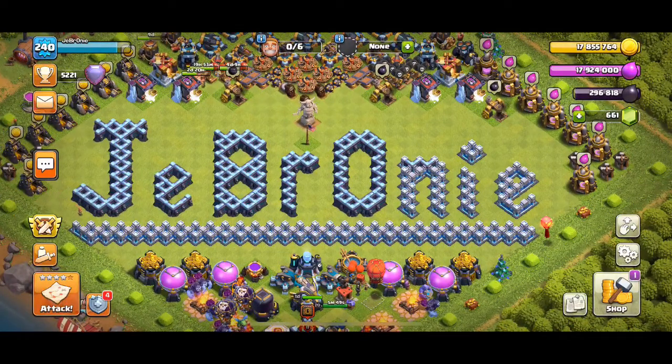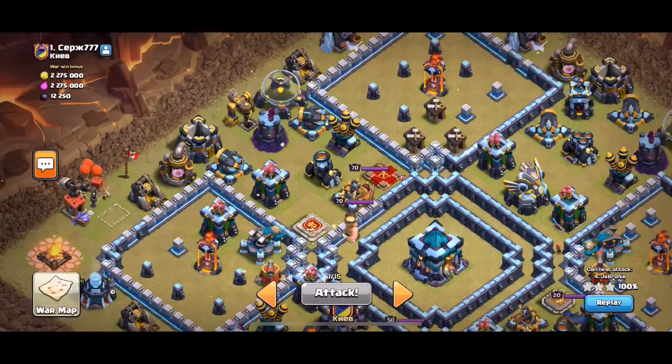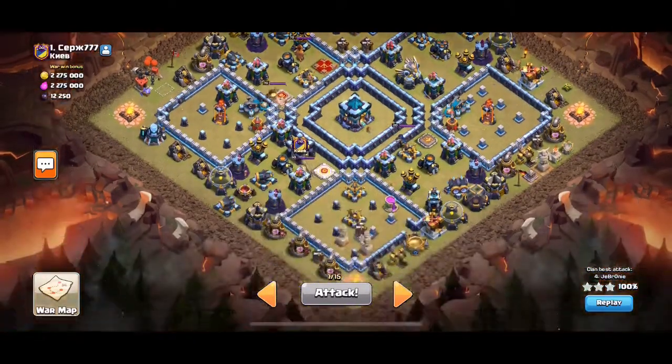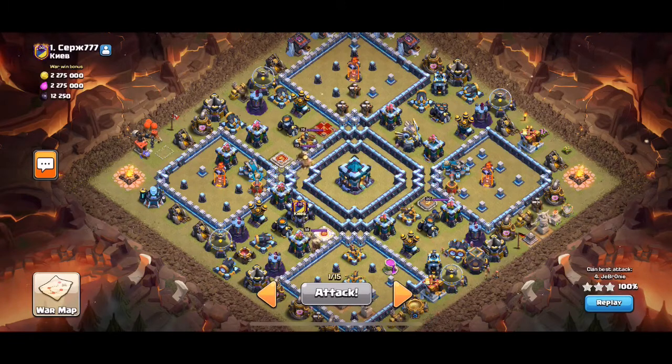Hey guys, this is Jabroni and today I want to show you one more video on beating the dreaded five-square base. I'm showing another video because this time the enemy queen and king were both located up here in this top-left side, all three infernos were multi-target infernos, and none of the X-bows were pointing to only ground — they were all pointing to air and ground. Normally, when there are all multi infernos, I like doing dragons on the space, but dragons are probably best for three-starring this design when you have at least maybe two X-bows pointing to only ground. Since all the X-bows were pointing to air and ground, I didn't feel like dragons were the best choice.